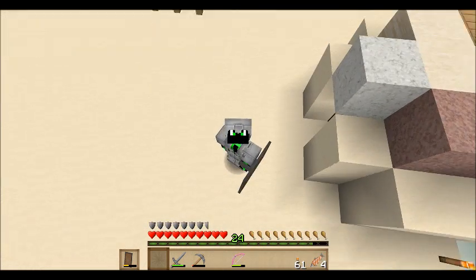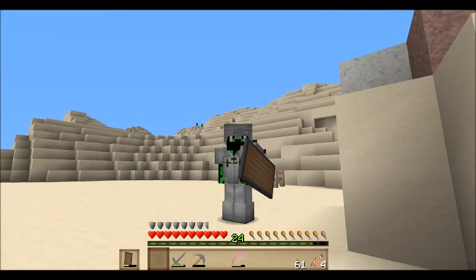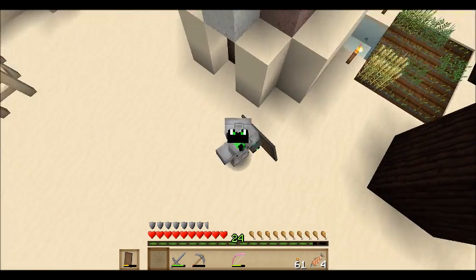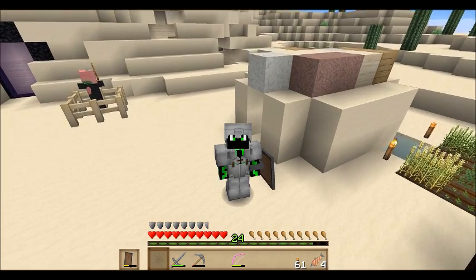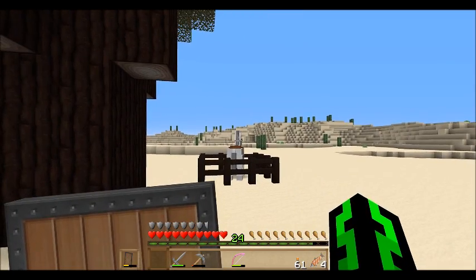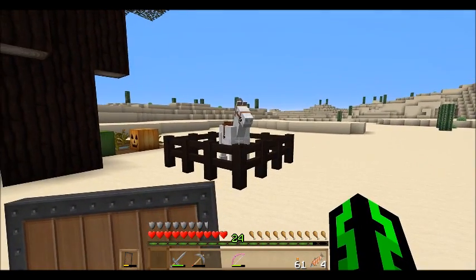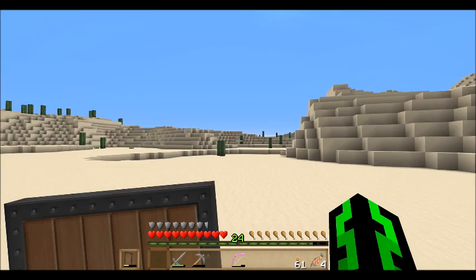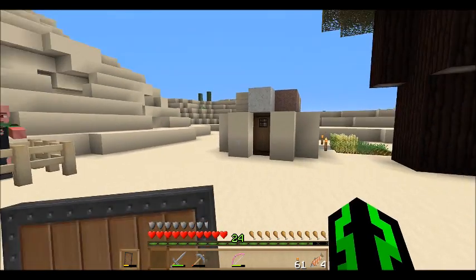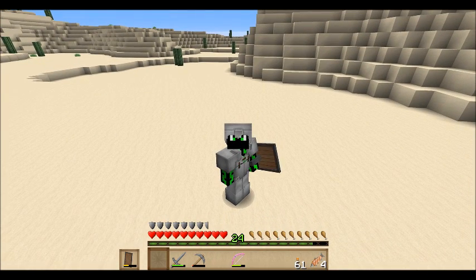Hey guys, this is the Calagrian Knight here and I am back for episode 5 of season 4 of Ancient Craft. Not much has been going on except I got a horse — a white horse from way over west. This is going to be fitting because I'm building a western town, and what western town is complete without a horse?